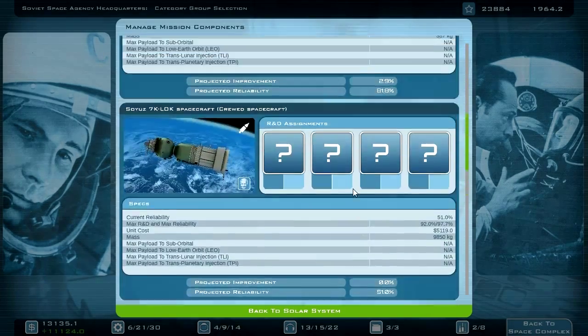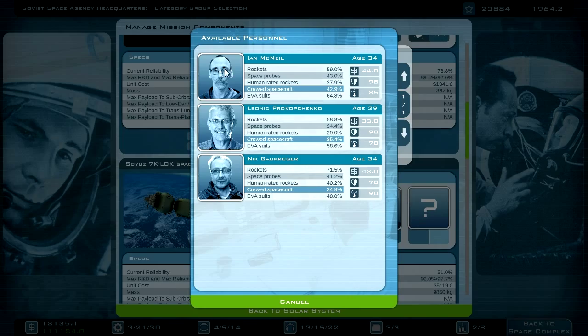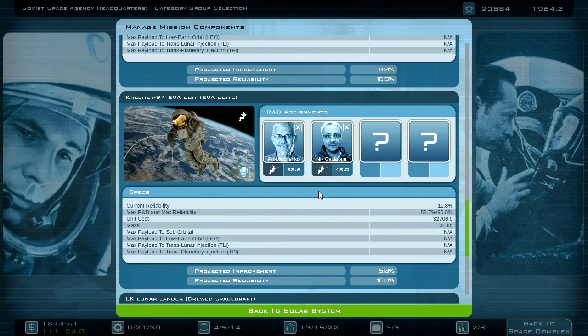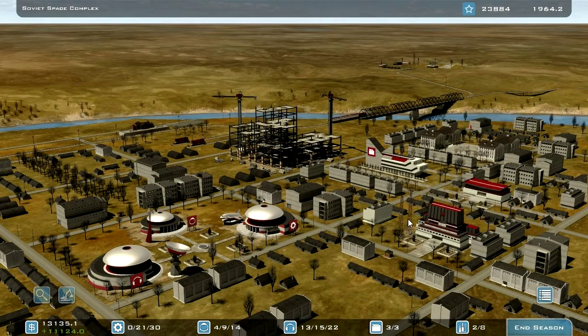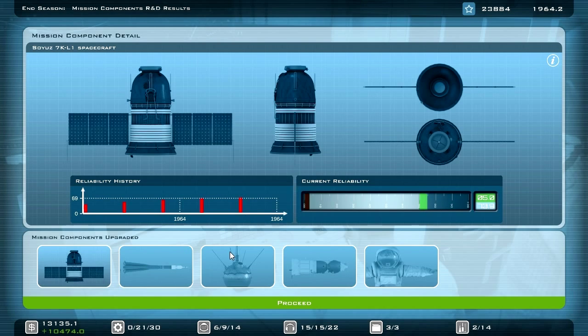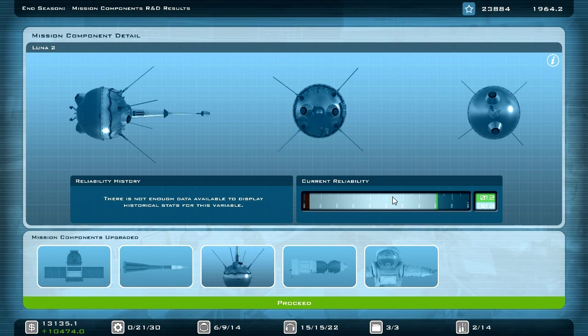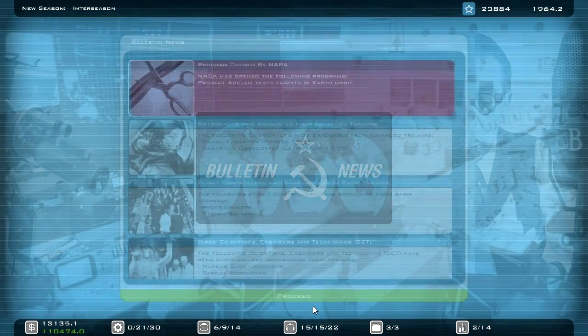I will assign all the scientists to this project. Maybe the EVA suit is also important. As soon as I have access to the N1, I will start working on the N1. 73% — this will take some time. The Lunar 2 is now ready, so I can now launch my Lunar Impactor.